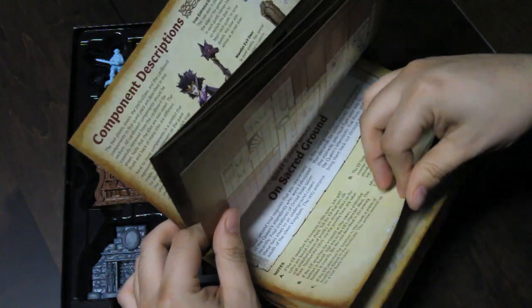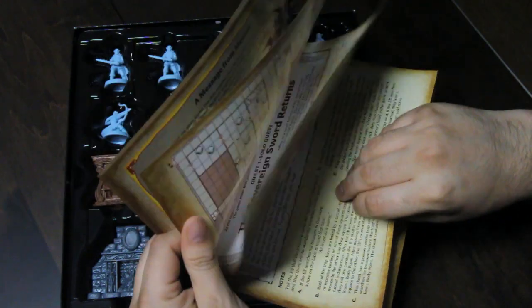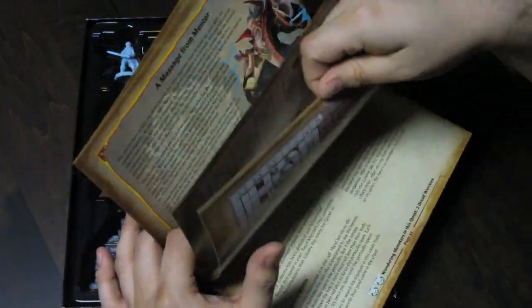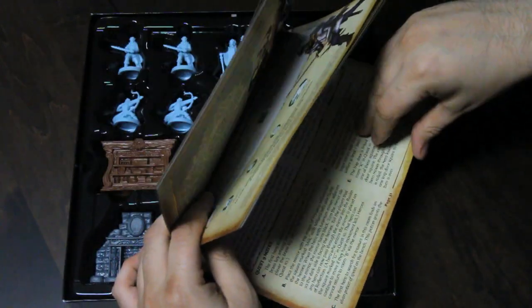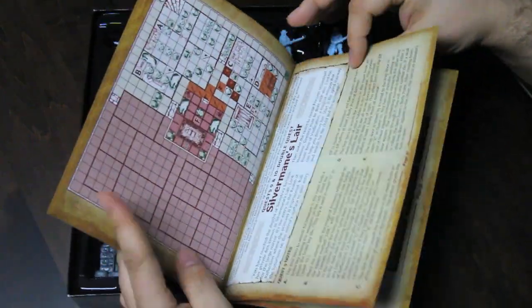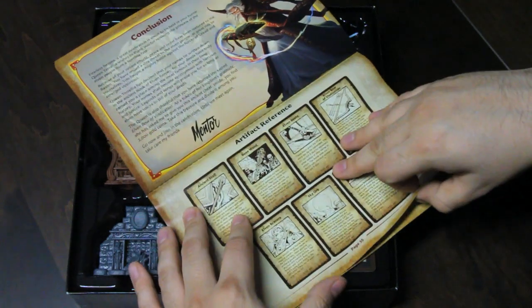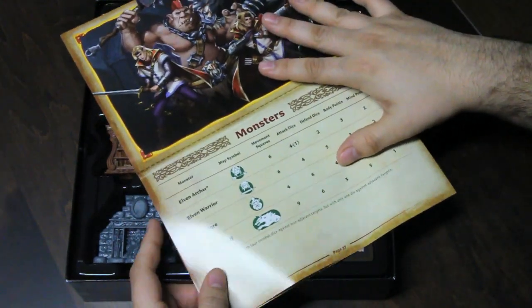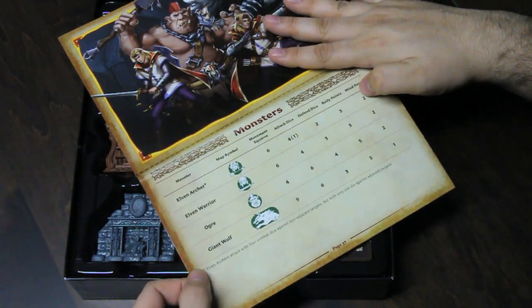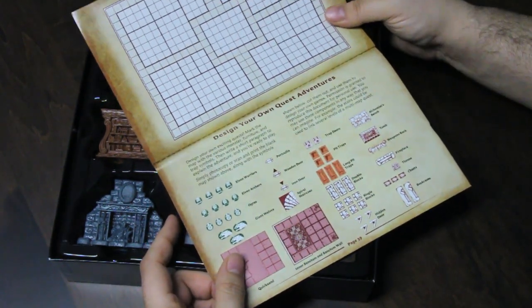So the first three of the quests are solo quests, which I think are just for the elf in this one, and then it goes into group quests beyond that. Quests nine and ten are a double quest — as in two sections of board. I don't want to spoil too much. There's also a little monster reference at the back and all the new icons for building your own quest adventures with the new stuff in here.